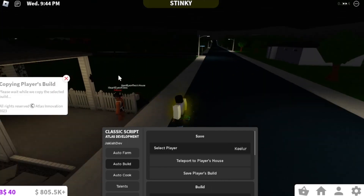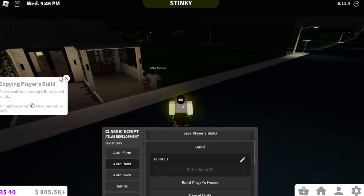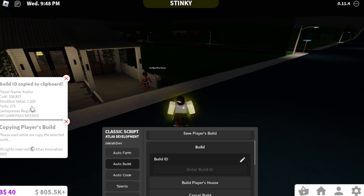You'll click Save Player's Build and basically just wait. Once it saves, it tells you what's needed and all that stuff — no game passes required. What's going to be copied is this number, and you'll paste it into your build IDs.